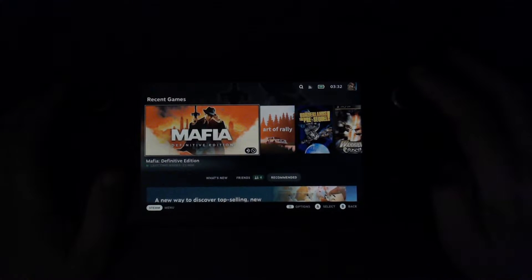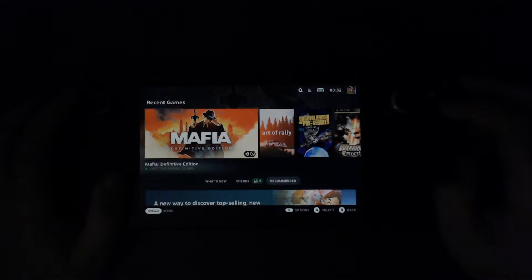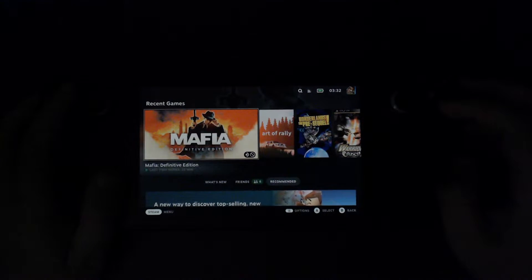Also, with the game, I have a custom launch option right here. I can't really easily scroll through the launch option, but I will post it in the description. I will also link to the ProtonDB page for this game where the command is mentioned. With that, I will get to launching the game. The launch option basically bypasses the 2K launcher and just launches the EXE directly.